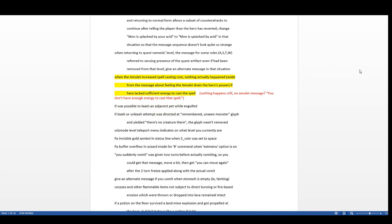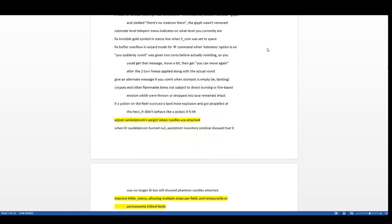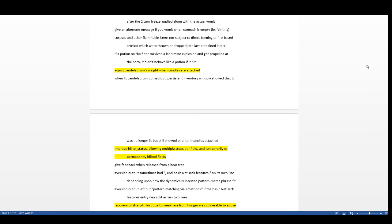When the amulet increased spell casting costs, nothing actually happened aside from a message about feeling the amulet draining power if the hero lacks sufficient energy to cast a spell. I tested this — you still get drained but you don't cast the spell; it just says you don't have enough energy. The candelabrum's weight now adjusts when candles are attached, closing the trick of applying candles to reduce inventory weight.